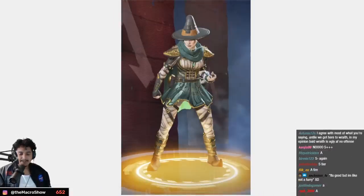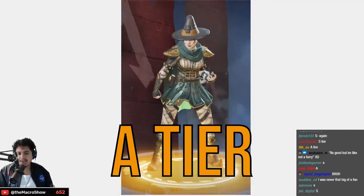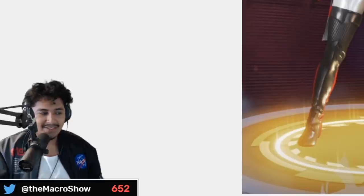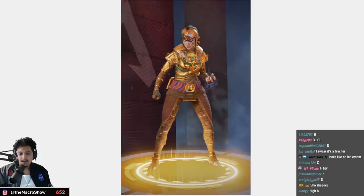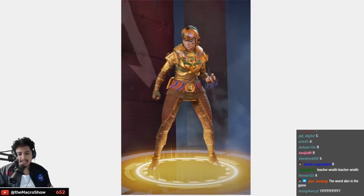The Void Prowler, the cat skin — it's good but I'm not a furry, so low A tier, high B. It's the witch but her skin isn't green like the Wicked Witch anymore — it's a little bit cooler — low A tier. The high class Wraith — her hair looks so goofy — B tier. The Risen Queen — I like the Egyptian vibes — A tier.